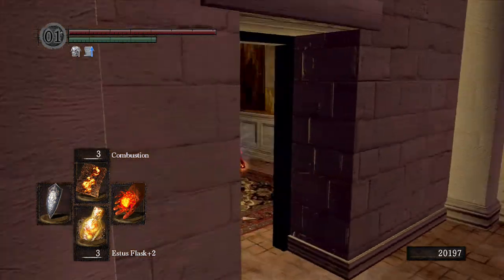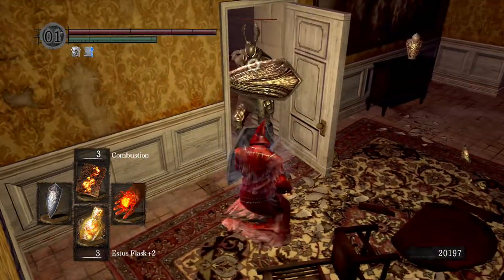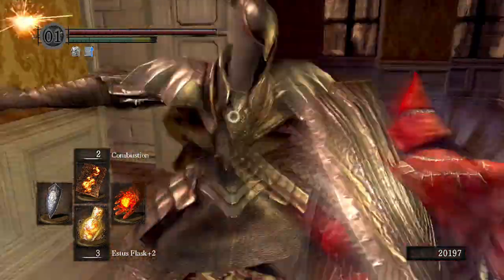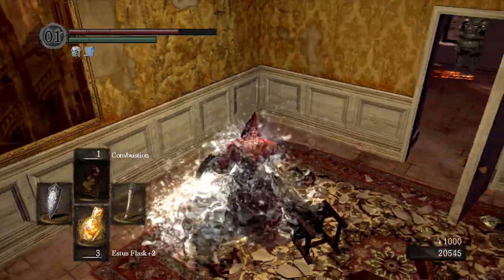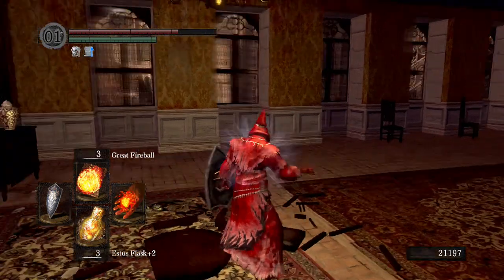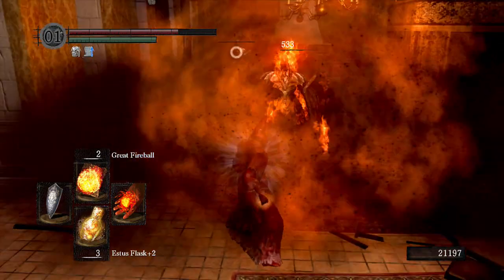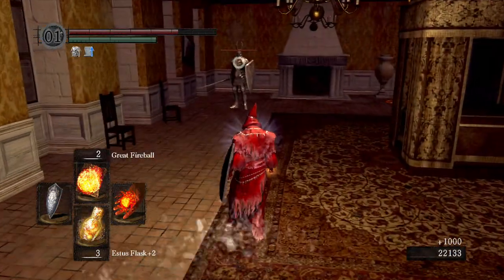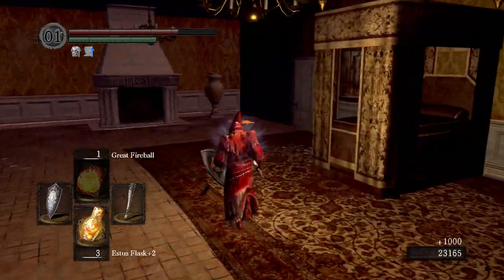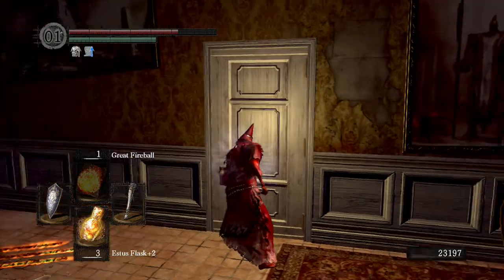Let's try and take them all one at a time. I want to get my stamina back. Don't go over there — don't hit Onion Bro. Alright, good — one out of the way. Let's knock these chairs out so I don't get stuck on them. Let's try a great fireball on you — yes! Oh, that's nasty. Two demon titanite — let's open this door for a shortcut.